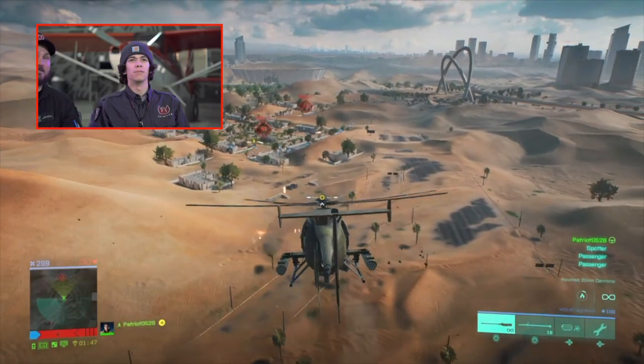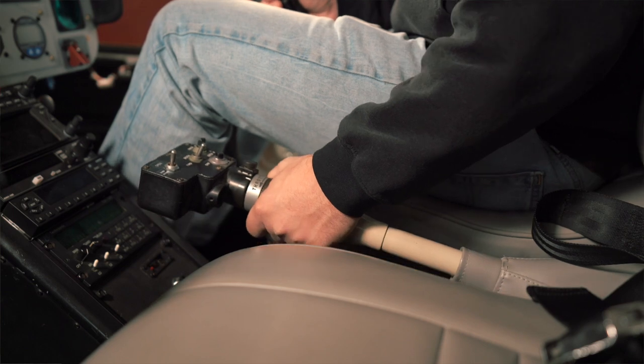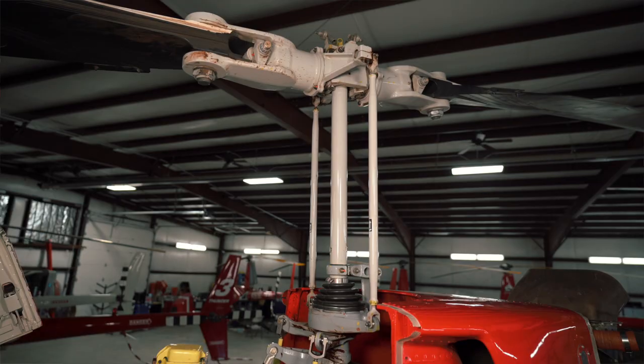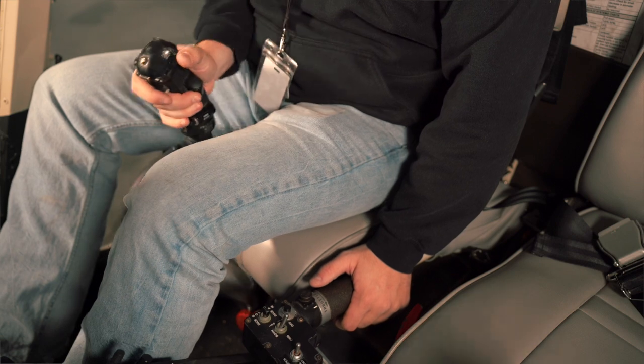So talk about some of the controls you're doing right now — what's different about this one? I kind of like this one a little bit better because I'm lifting the cyclic forward, or pushing I should say, and then the collective is coming up or down with my left joystick. The collective is going to be on your left hand — it's going to collectively pitch up both blades at the same time. Typically when you're trying to climb or add power you pull collective, and it pitches both blades at the same time to give you that lift. Your cyclic is going to provide directional thrust while you're in the helicopter.